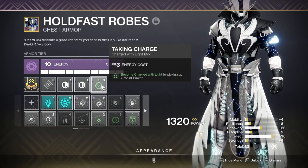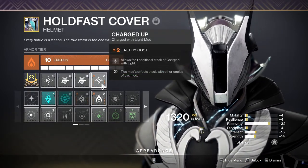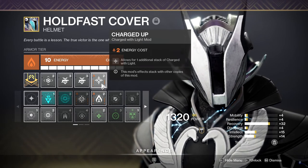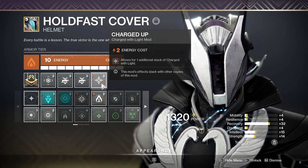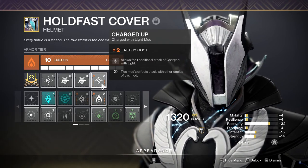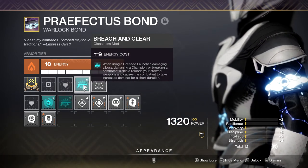Charged Up: the length of time Protective Light lasts is based on how many total stacks of Charged with Light you have. Charged Up will bring that total from 2 to 3, and with 3 stacks Protective Light will last for 13 seconds. Breach and Clear — enough said.